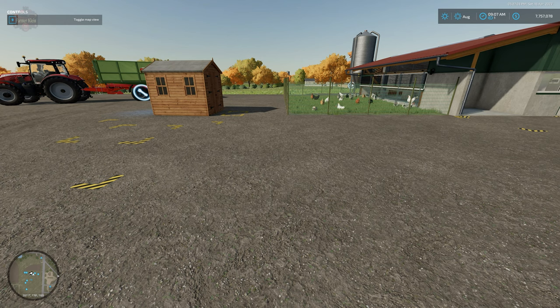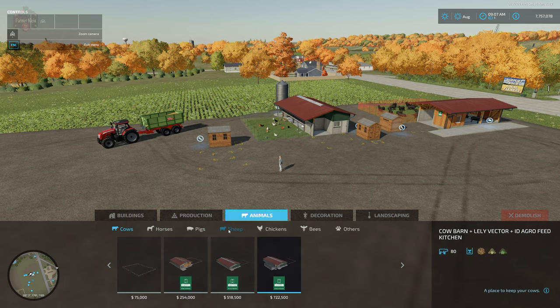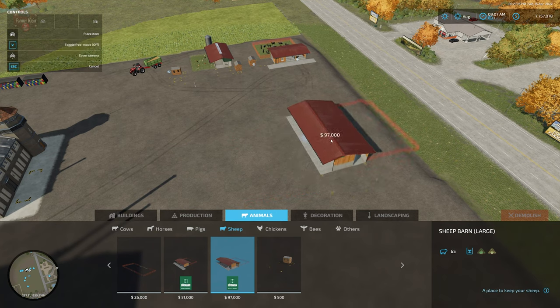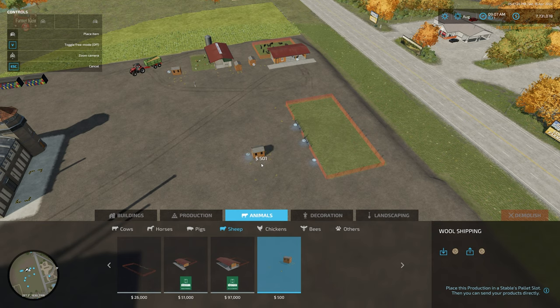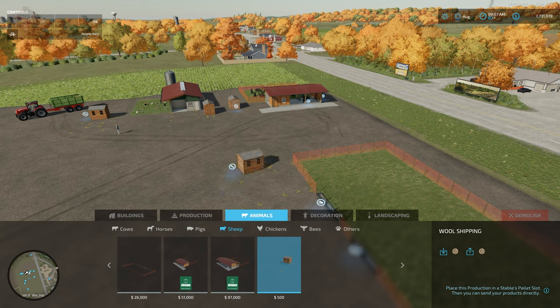Let's take a look at this in the shop and talk about how you place it down. In build mode, go to Animals, then Sheep. You have your traditional sheep buildings, so you can put down the sheep pen, and then there's also the wool shipping mod for $500. What you do is overlap the wool shipping mod trigger with the pallet spawn trigger. If you get an overlap warning, just hit V to enable free place mode and plop it down.